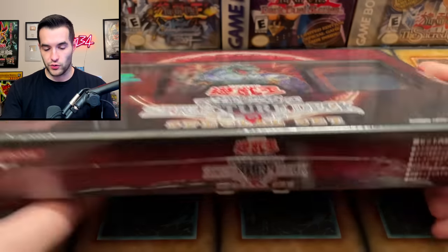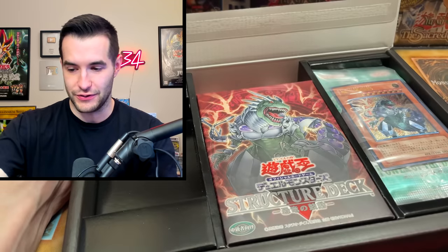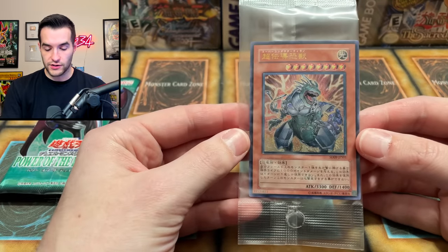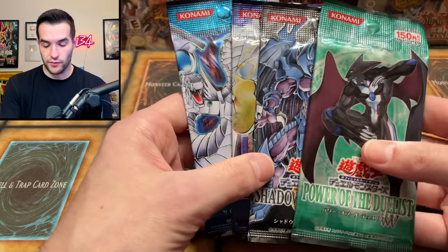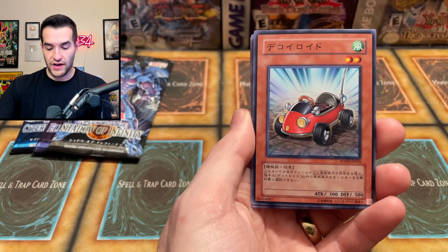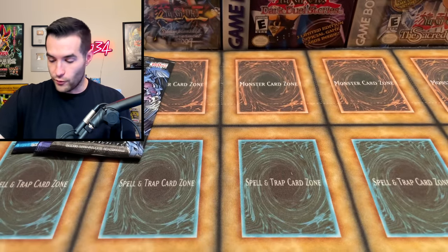Our final special set opening is the Dinosaur Guy — I think he's called Super Conductor Tyranno, not Ultimate Conductor Tyranno. Inside, we now have the red sleeves, so we've got three different sets of sleeves total — these look so good. We have the Super Conductor Tyranno Ultimate Rare promo, and then our packs. It looks like they're similar to the first set — Shadow of Infinity and Elemental Energy are in there, which I really like. Power of the Duelist: we got a Black Terra, some sort of Roid, the Neos something, a card that looks like a foil but isn't, and the Alien Warrior in the rare slot — we like the Alien Warrior.